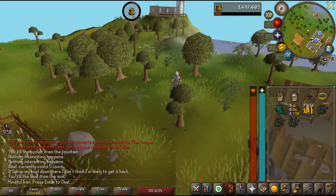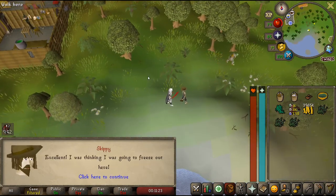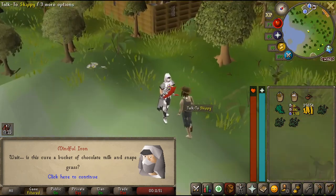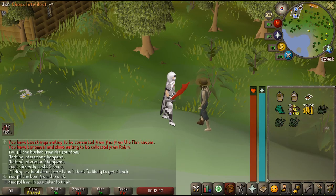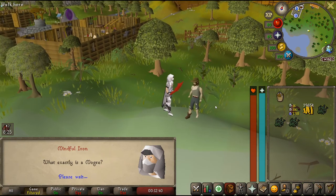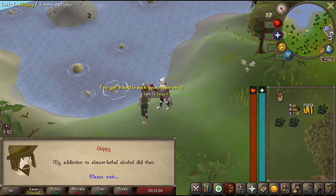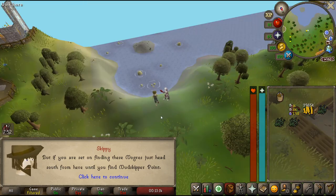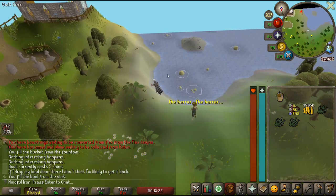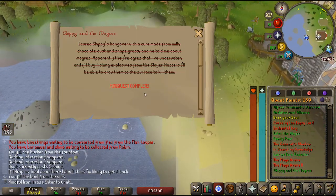I didn't get fishing explosive but that's okay, I'll come right back. Skippy, hello - I only did it once, try not to be such a big baby. We know this hangover cure - was that from Regicide? From the plague quests? So you just use chocolate dust on milk, snape grass on that, and it makes a hangover cure. Oh, it was actually a Mogre! They wear their skins and then ambush - said head south until you find Mudskipper Point. Am I done? Is that it? I'm done - that's it, mini quest complete!